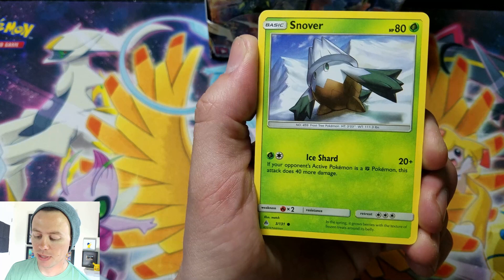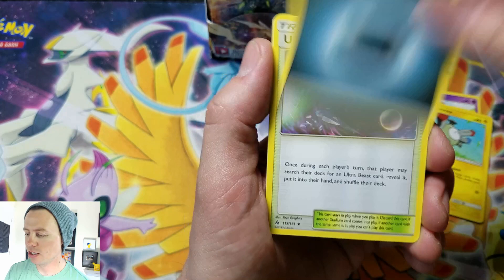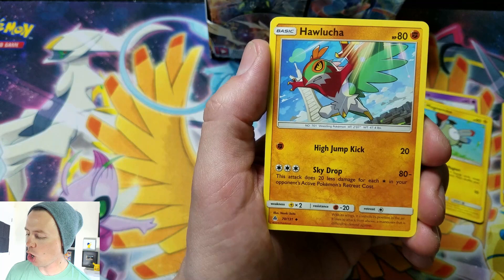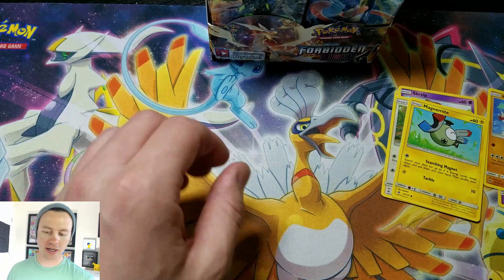There's Cacophony guys, thank you so much for watching, I really do appreciate it. Let's do it — Snover, Skorupi, Bunnelby, Froakie, Magnemite, Darkness Energy, Ultra Space, followed by Poipole, Hoopa, Skiddo, reverse holographic, and Sylveon rare. Rares there, reverse holographics right there.